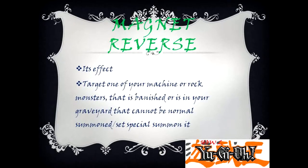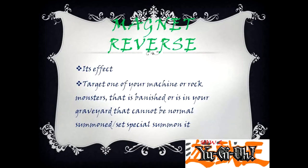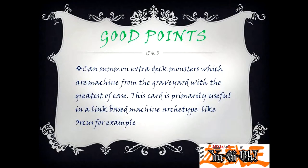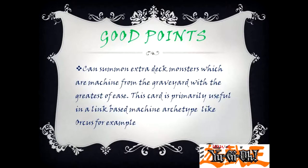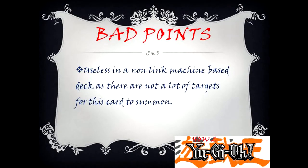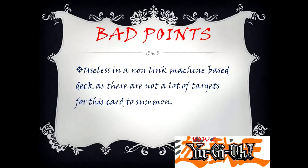Magna Reverse — its effect: target one of your machine or rock monsters that is banished or in your graveyard that cannot be normal summoned/set; special summon it. Good Point: can summon extra deck monsters which are machine from the graveyard. This card is primarily useful in a link-based machine archetype like Fossils, for example. Bad Point: useless in a non-link machine-based deck as there are not a lot of targets for this card to summon.